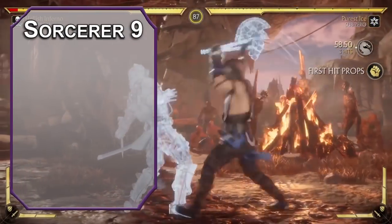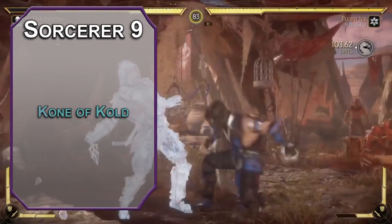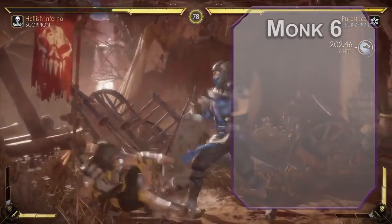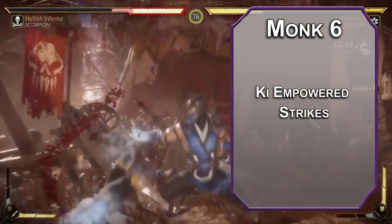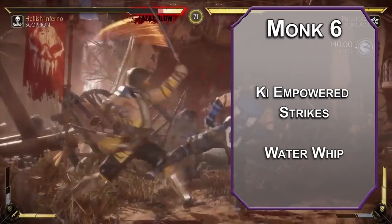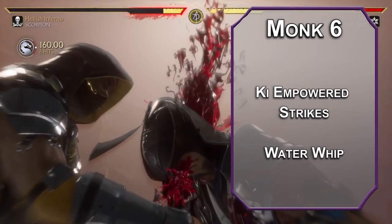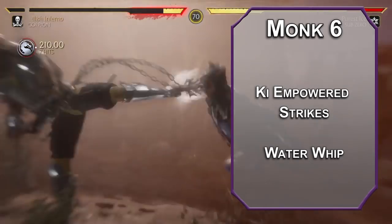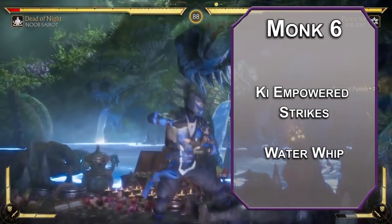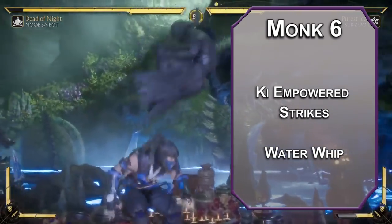9th level sorcerers can learn 5th level spells. Cone of Cold deals 8d8 cold damage to creatures that fail a constitution save in a 60-foot cone — this is the full-on fatality ice spell. Back to monk — 6th level monks have ki-empowered strikes, meaning your fists count as magical for overcoming resistances. You can also use Water Whip, which lets you spend 2 ki points to hit a creature within 30 feet that fails a dexterity save, dealing 3d10 bludgeoning damage plus 1d10 extra per additional ki point, and you can knock them prone or pull them up to 25 feet closer to you.